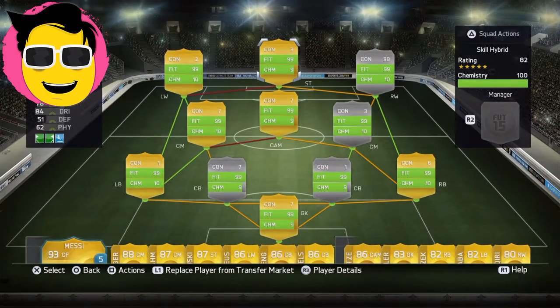Hey guys, today I will bring you a squad builder. This will be a skill hybrid, as you can see at the top of Hong Kong. This skill hybrid costs me around about 25k.